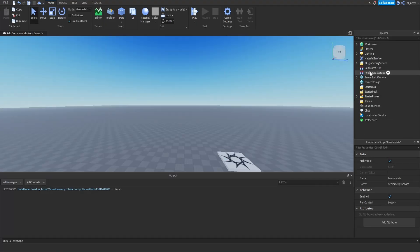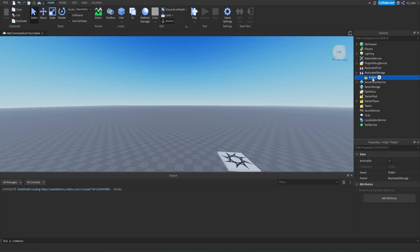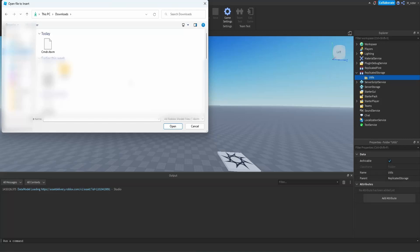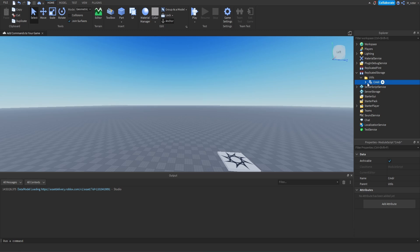Once you have that downloaded, you're going to want to go into the replicated storage and we're going to add a brand new folder inside of here. We're going to rename this to 'utils' because I like to store all of my external or non-created modules in a folder like this, so that I know all the different APIs or libraries or modules that I'm using. Now that we have this folder, we're going to right-click on it and click Insert From File, then go to wherever you saved the cmdr.rbxm file, click on it and click open. You should see a module script has been inserted directly into this folder.